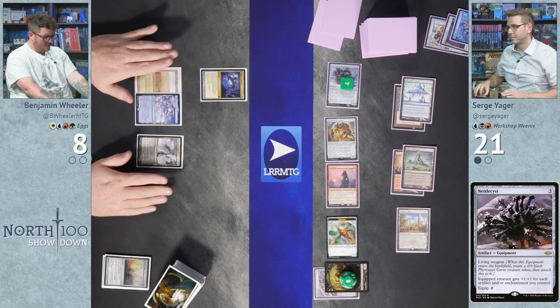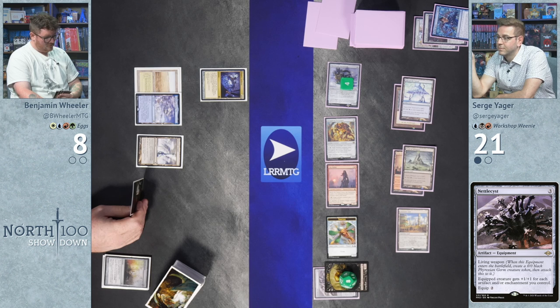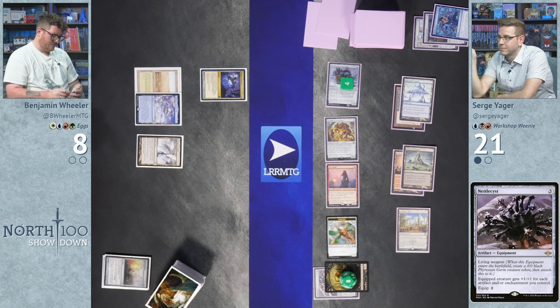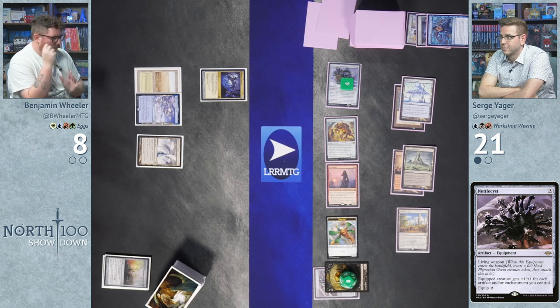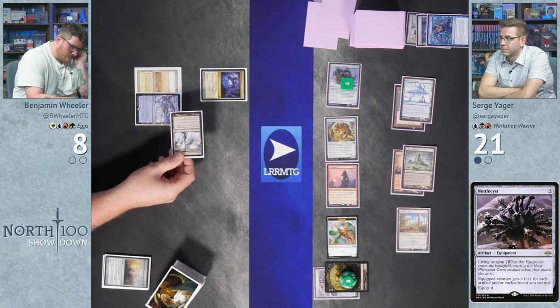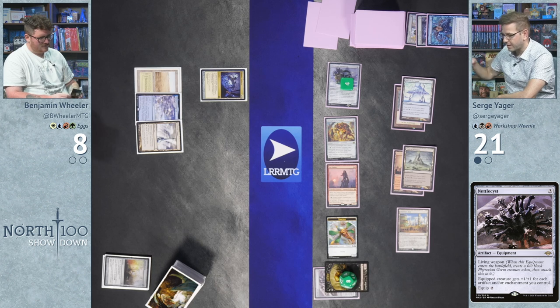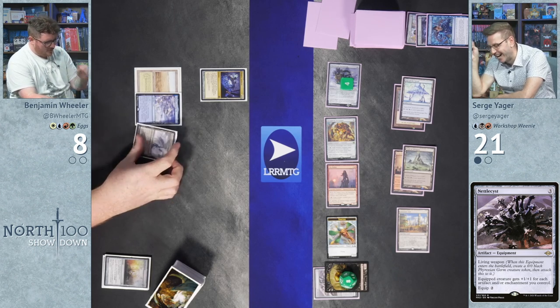Wheeler is scrambling. He needs to hit multiple outs but realizes one of the lines he was considering isn't even legal. He decides to go for a 'live by the draw-seven, die by the draw-seven' plan. He has some artifacts to play but not enough mana to do it reliably.